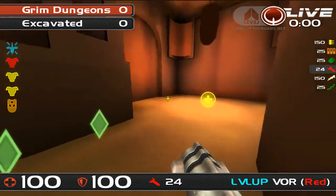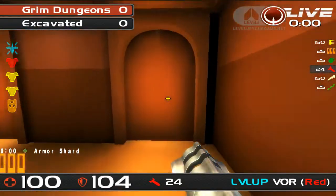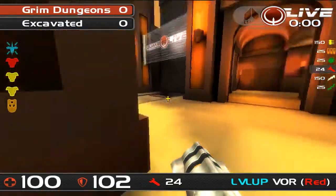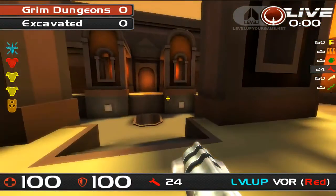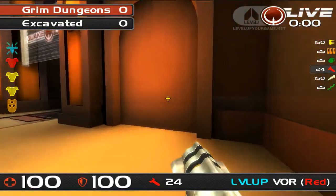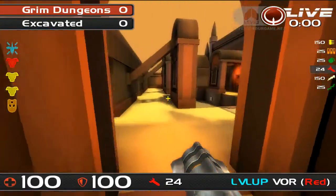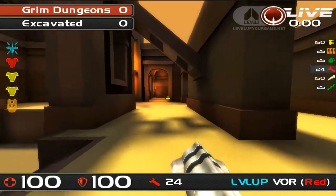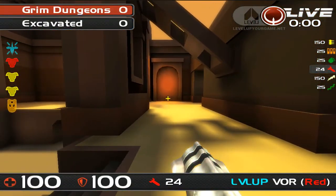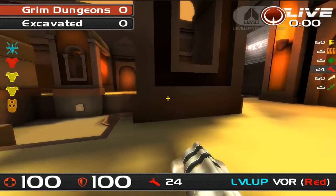There's another health and shards, and you're looking over to quad. The doors are here, so if your team is in here, you're fairly secure. But if you've got nobody keeping an eye on this room in good defensive positions, then people will get into that shotgun room without you knowing, and suddenly they're in a much better position to attack this red armour room.